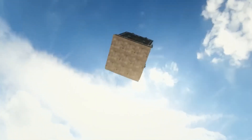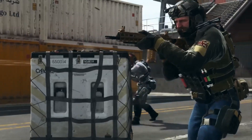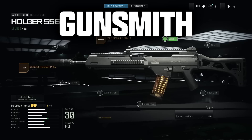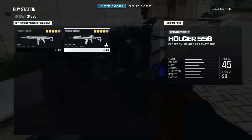Did we say you could buy a loadout? We sure did. And you can make it your own with custom weapons, equipment, and perks. Set up your tactical loadouts how you like it at the gunsmith in the menus before you drop in. Then fight to improve them as you unlock more weapon attachments.